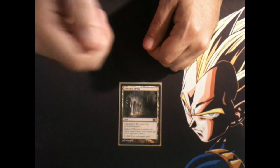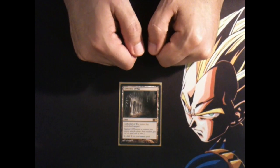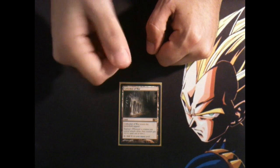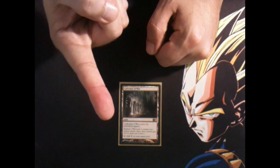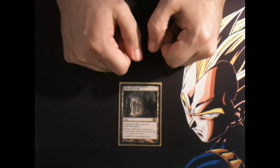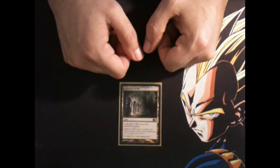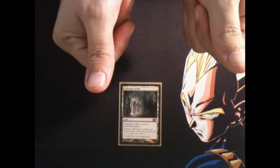Cathedral of War is a rare land from the M13 set, and I really like the exalted mechanic, so I think this card is great. When you're attacking with one creature, each exalted source you have gives that creature plus one, plus one. So if you have a bunch of cards with exalted, that can bring a game to a quick end.